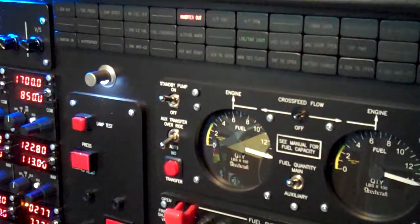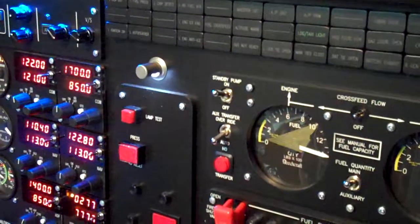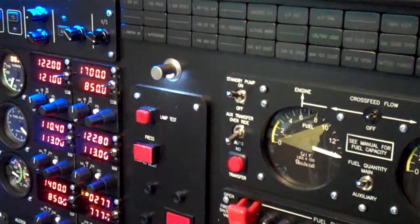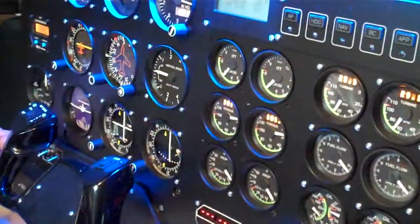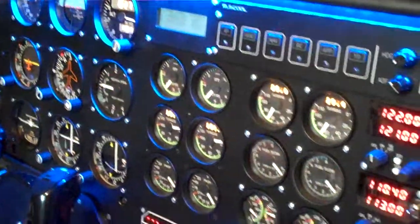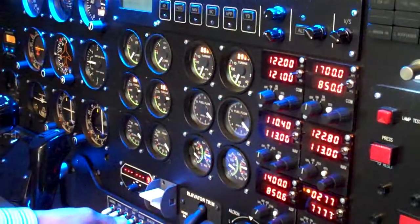We still have one alarm — the inverter is out. The inverter switch is here. Inverter one works, you can actually hear it humming in the background. Check inverter two — that works too. We'll select inverter one. Master avionics power on. External lights — let's put on the nav lights and check the backlighting comes on as well. Yes.